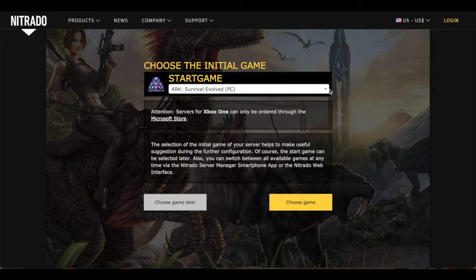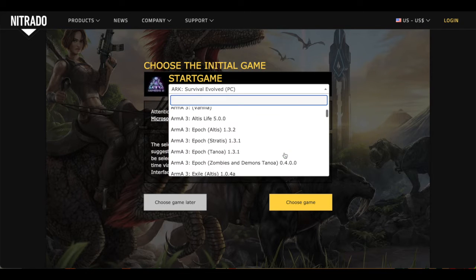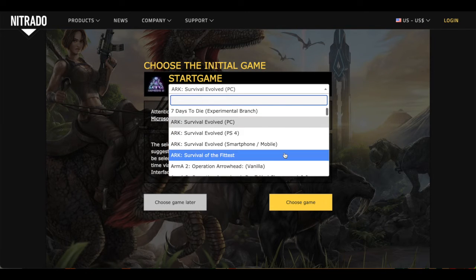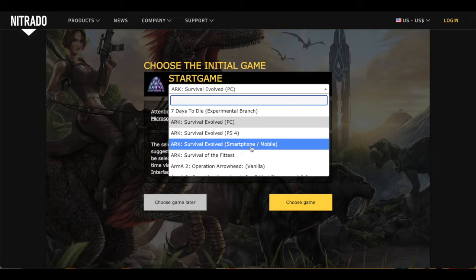So, choose the initial game startup. As you can see, it actually has a list of all of the servers, all of the games that they support — Battlefield, Counter-Strike, DayZ, all of them. But we are looking at ARK.